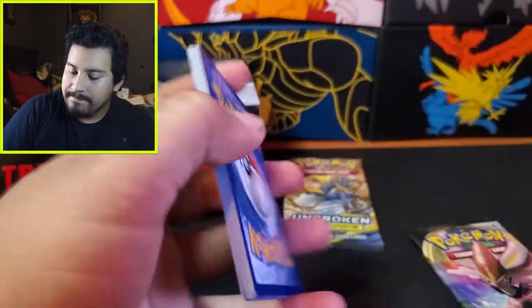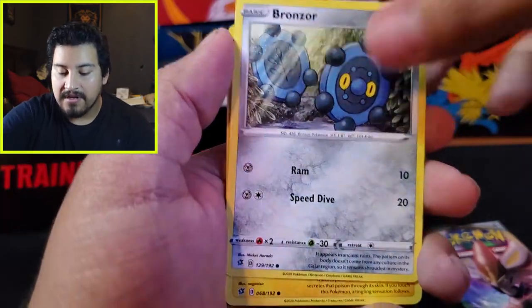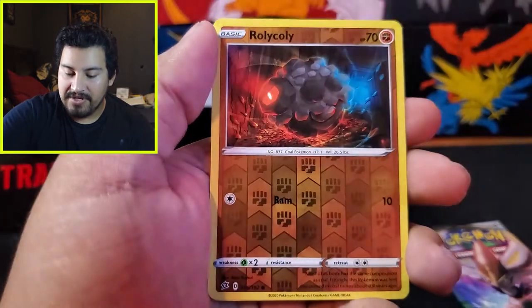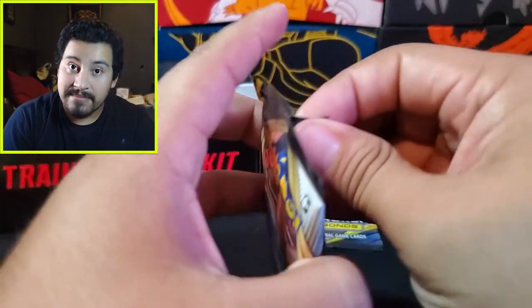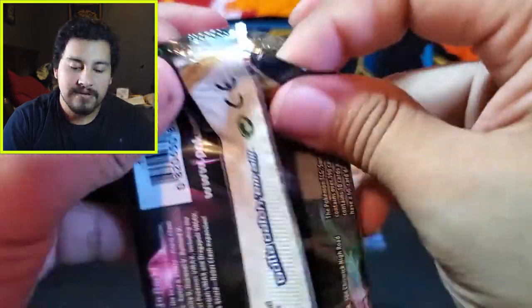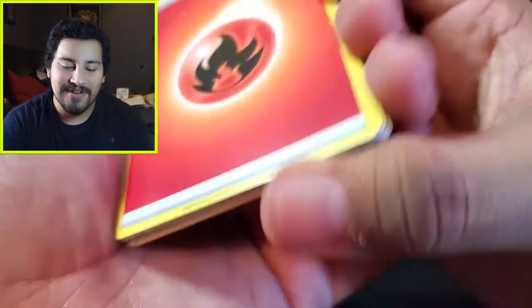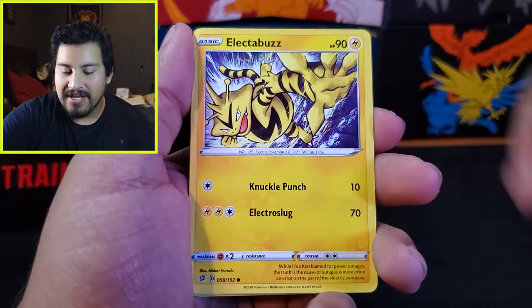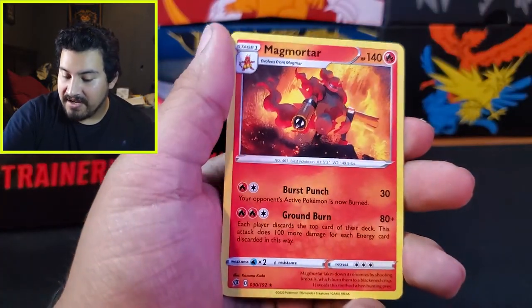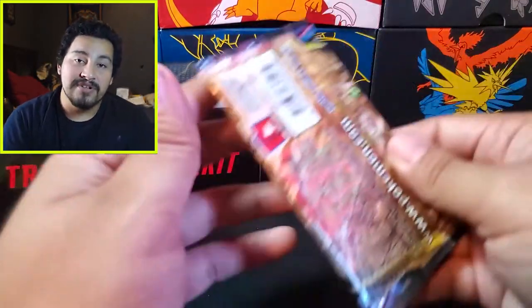Really good. Watch it be a Rainbow Rare! First Rebel Clash pack: Fighting energy — still love these energies — Beheeyem, Skyla, Luxio, Bronzor, Toxel, Applin, Darumaka, Dubwool Reverse, Rolycoly, Gigalith. Next one — watch it be a Rainbow Rare! Second Rebel Clash pack: Fire energy, Dracovish, Tranquill, Sonya, Impidimp, Magmar, Electabuzz, Skowvet, Snover, Surskit, and a Magmortar. I put too much into Rebel Clash. It has been good to me — it really has been good to me — so I'm not going to be mad.